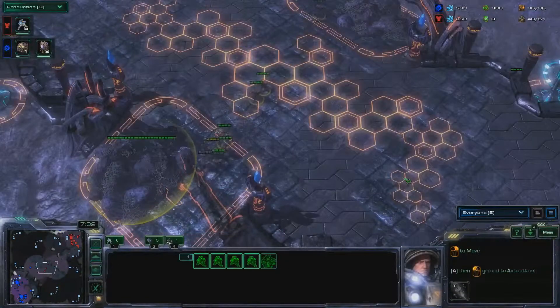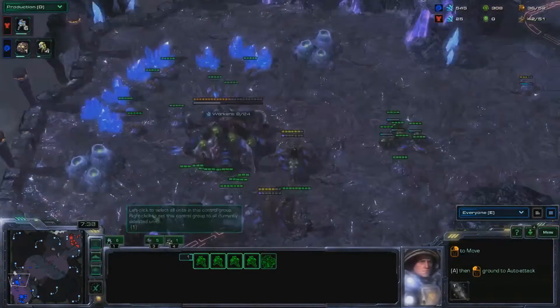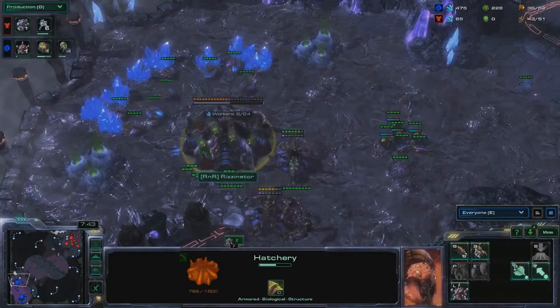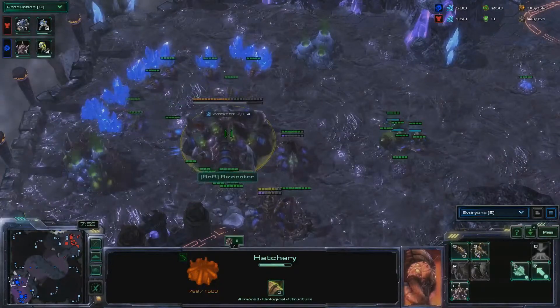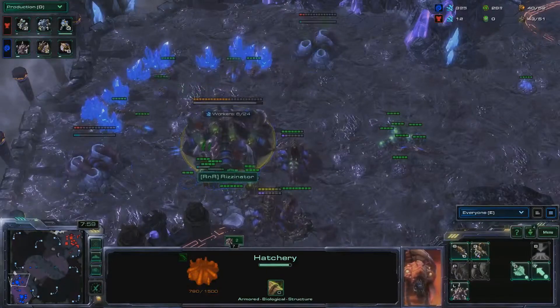Mecha Torque is retreating, and that is the right move. The question is, can Mecha Torque compete with the great economy that Rizzy has demonstrated? I really feel that Mecha Torque needs to get in there with a drop and finish off this hatch. That seems like a correct answer, because I think the drop will be covered by banelings, but the damage will be irreversible.